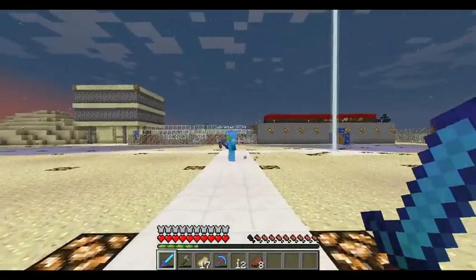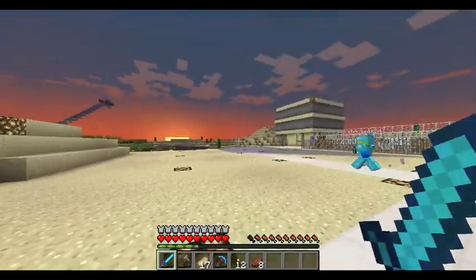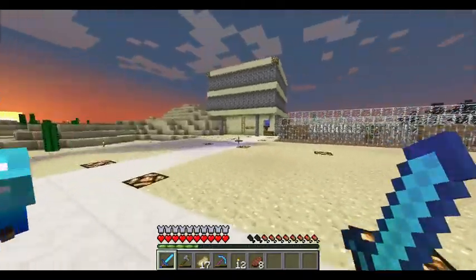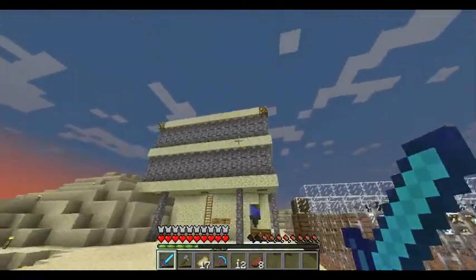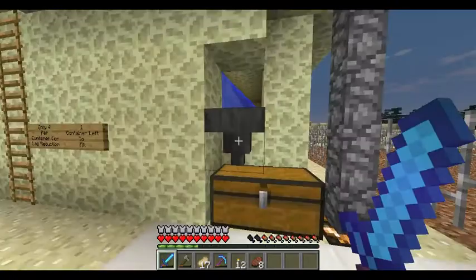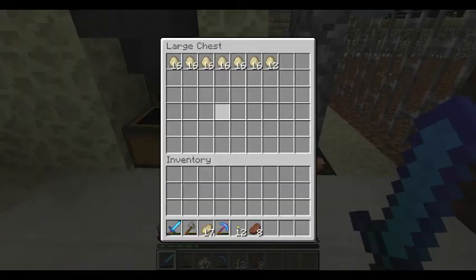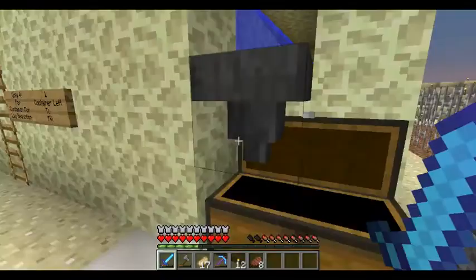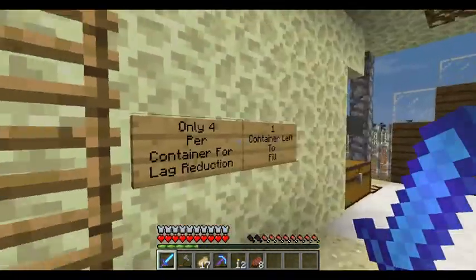I'm going to show you guys our chicken farm. This is our chicken farm over here. We're using the newest snapshot right now. This is a pretty cool chicken farm. That's a hopper and this is a chest. Whenever eggs come down through our chicken farm, they'll go in the hopper and automatically put it in the chest for us.